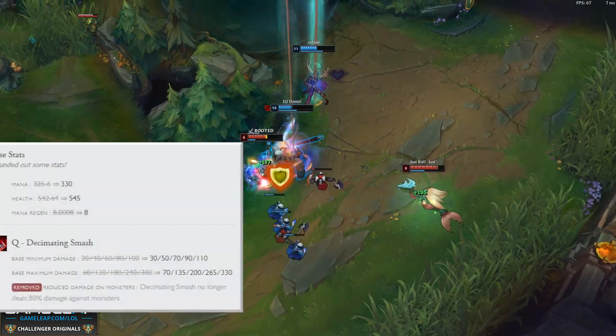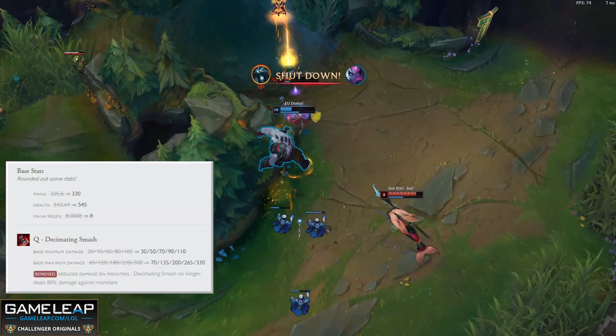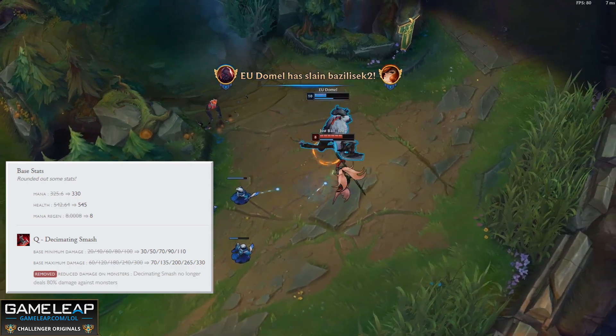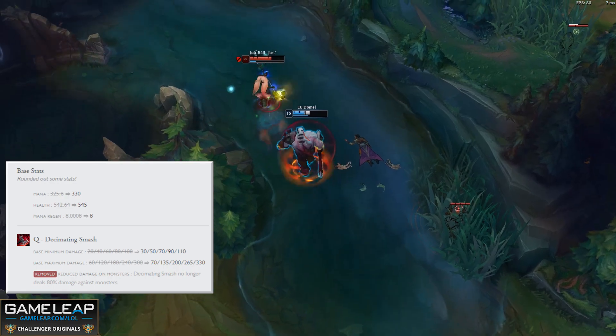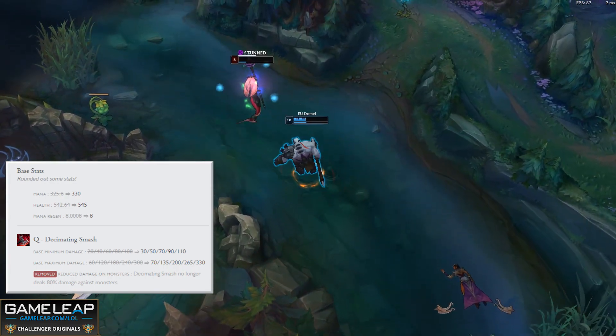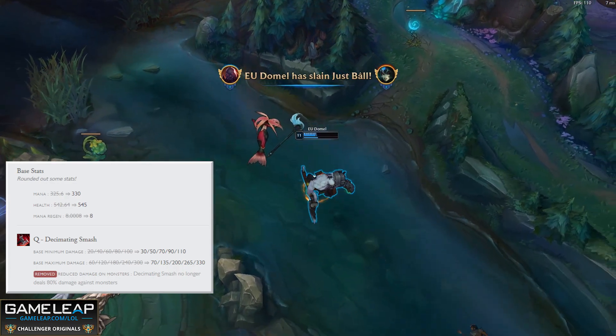Sion is receiving a small buff this patch. It won't do much, but it is good to see him receiving some attention. He will also no longer be punished if you decide to take Sion into the jungle, as the reduced damage on monsters on his Q is going to be completely removed.